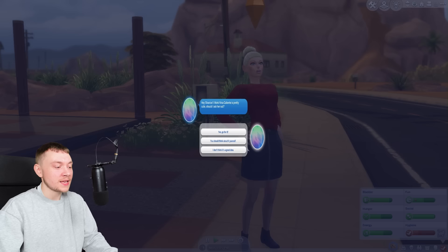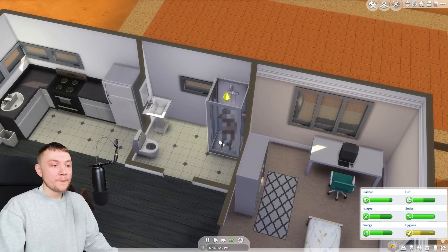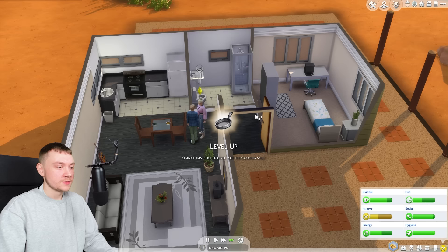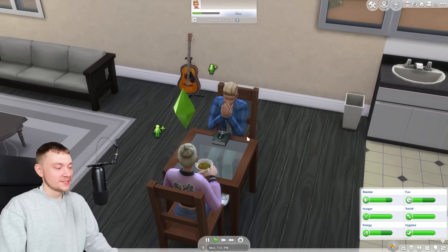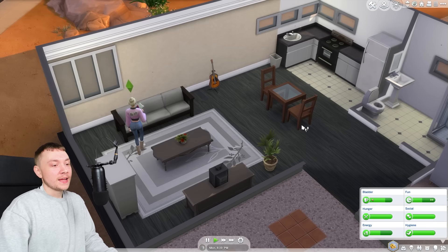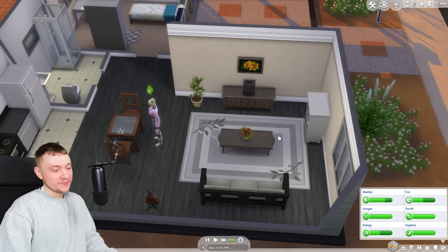Shanice has just come back from work — she's stinky and getting a call from Johnny Zest. He thinks Nina Caliente is cute. Go for it, mate. With just the base game alone, it just feels very simple. I'm just looking after my Sim's needs and raising her skills, but it doesn't really feel like there's much to it. Not that Shanice remembers her first day at work — if you want memories in The Sims 4, you need Growing Together. That was a base game feature of previous Sims games.